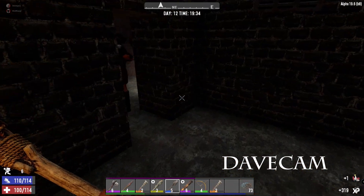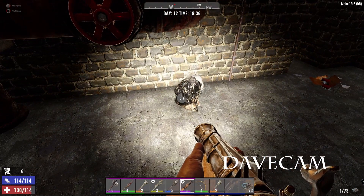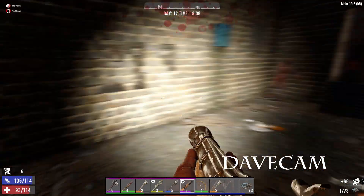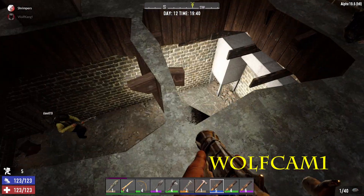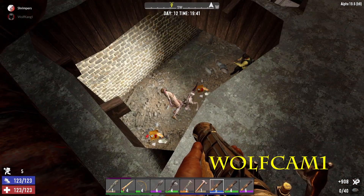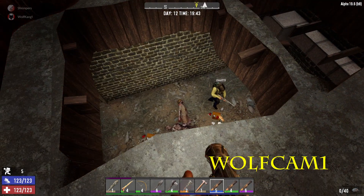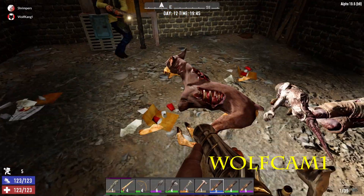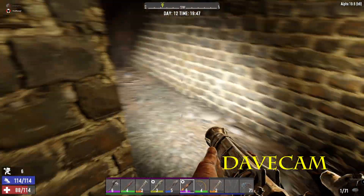Jesus, where are we? It'd better not be a maze to get out of — and you know it will be. What the fuck?! Okay, well I've found the main stash. Oh, there's a dog — there's a dog and zombies. Reload, you fuck. I was in my menu when I fell. There's a stash up there and a stash in here.